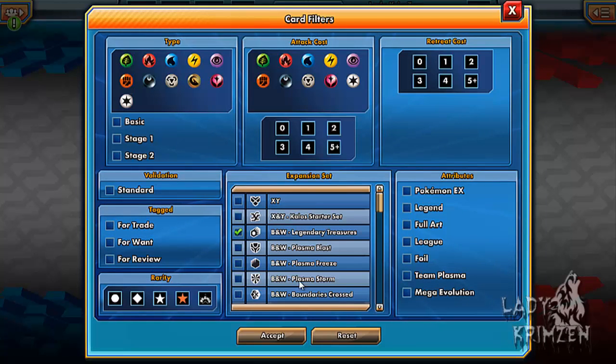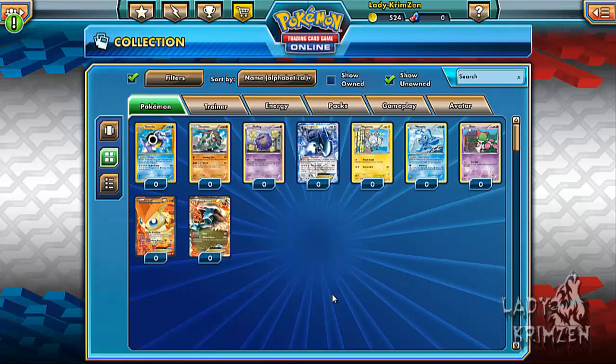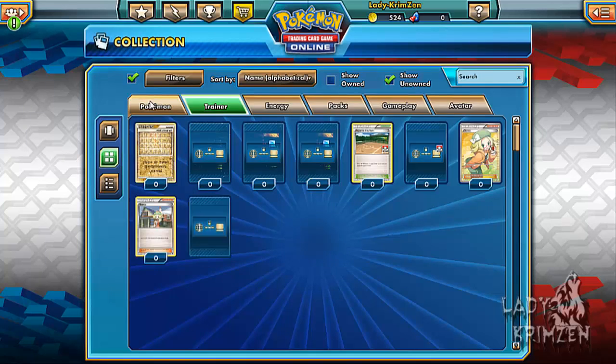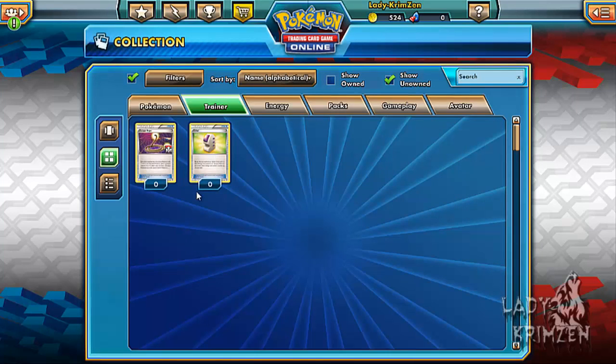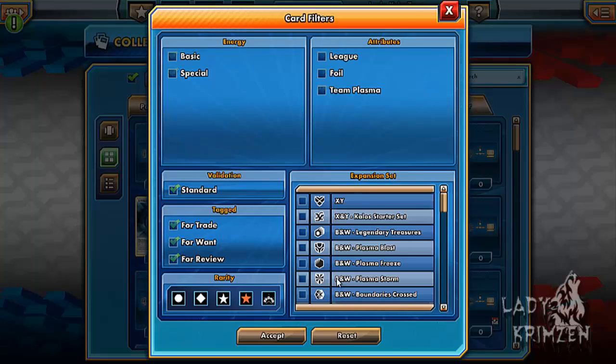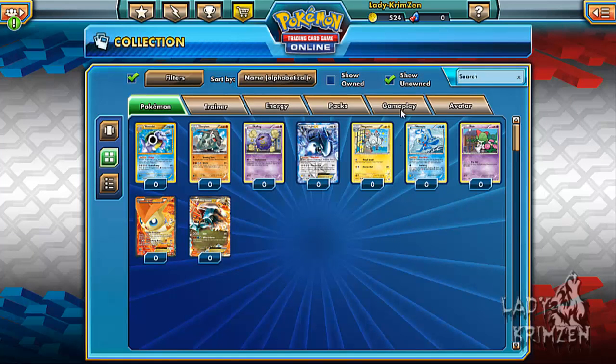That's it for this episode. Just quickly looking at what we don't own — we're getting a lot closer to finishing off this collection. We only need five Reverse Holos, three EX cards, one Secret Rare, and one Trainer card. No energy cards are missing. We're doing really well.